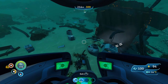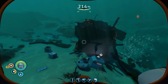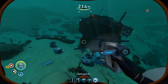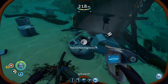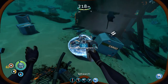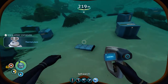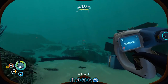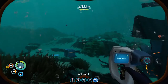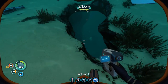Found a wreck! Let's go see what we can find here. We scanned a thermal plant fragment - that's how you can use the lava vents as an electrical source. What's down there?